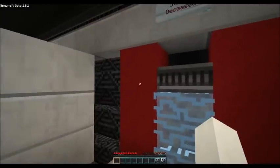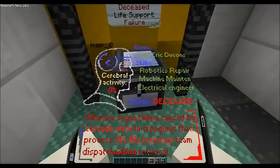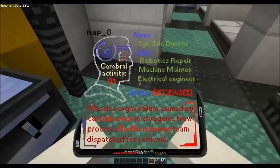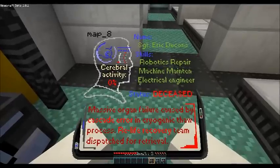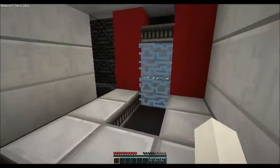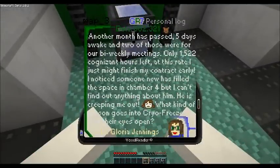I don't know what these are. Status Chamber 3, Deceased. Let's see what this person had. Eric Duncan, Robotic Repair Machine, Deceased, Massive Organ Failure, caused by Cascade Error in Cryogenic. Very cool, so far this is nice. Here's another one - Status Chamber 2. This guy's got a lot of Voxo readers. Personal Log, date 082.321. Another month has passed, five days a week, and two of those were for our bi-weekly.